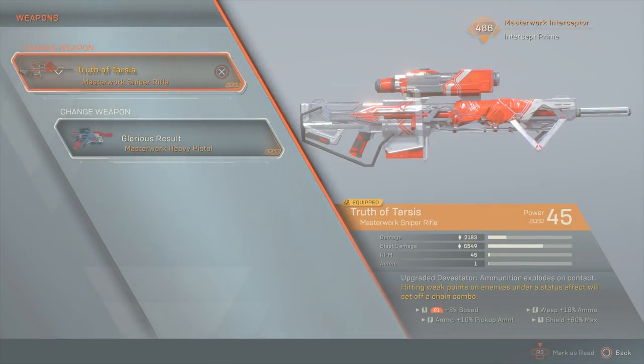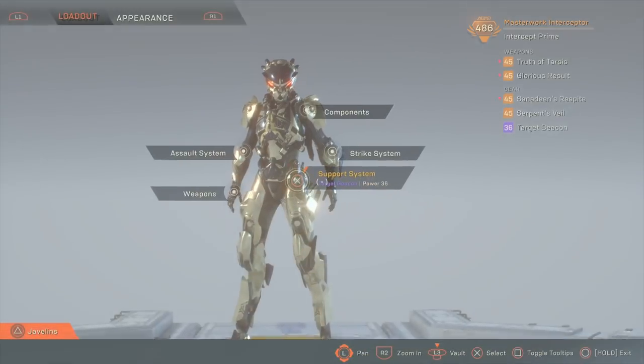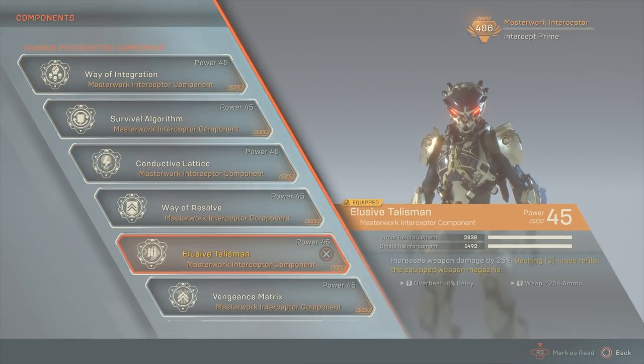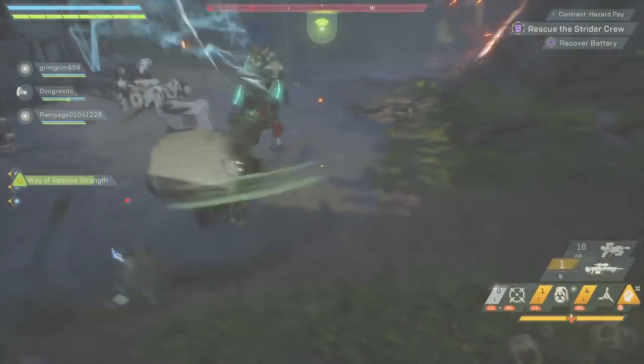The best gun in the game as far as I'm concerned is the Truth of Tarsus, which is a sniper that fires explosive rounds. It has two major weaknesses: a low reserve ammo count and a long reload, but that is solved by the Elusive Talisman, which will reload your weapon after three dashes, and it reloads it from a magical ammo pool that is infinite.